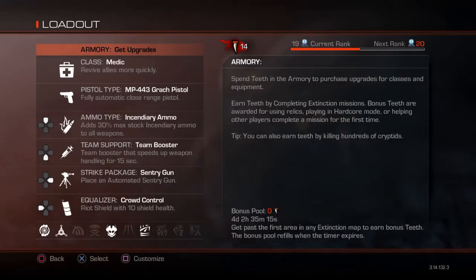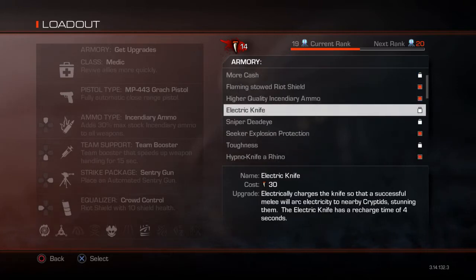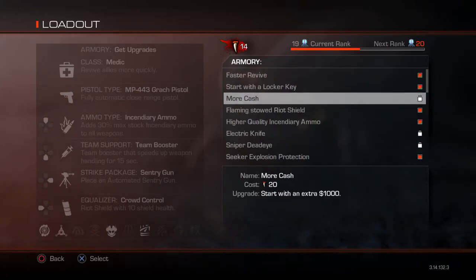I'm going to show you guys what the teeth upgrades are. These are the non-DLC ones: More Cash, Electric Knife, Sniper Deadeye, and Toughness. More Cash means you start with an extra $1,000 — you'd usually start with $500, so now you have $1,500. If you want to buy armor right off the bat, a grenade turret, something like that, this is the way to go.